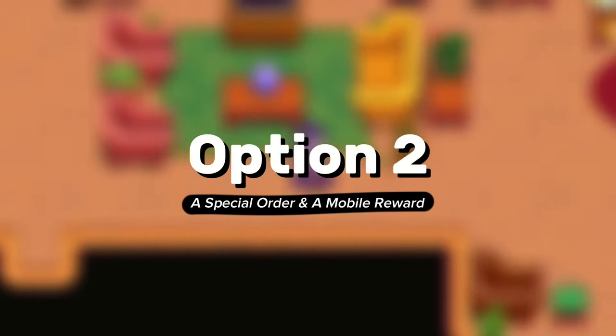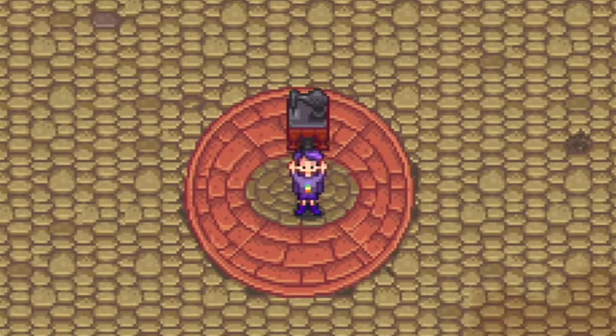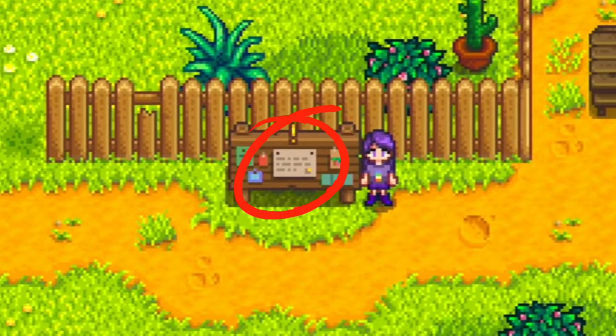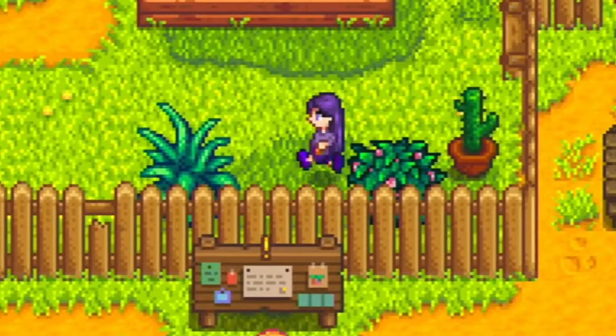The second sewing machine available in the game allows you to sew from the convenience of your own home, or anywhere really, as it is a personal sewing machine that is portable. To get your hands on this one, you'll need to complete the Rock Rejuvenation Special Order that appears on the Special Orders board, which becomes available starting on the 2nd of Fall Year 1, and will sit outside in front of the fence surrounding Mayor Lewis' home.